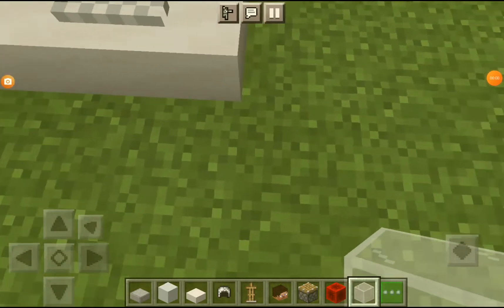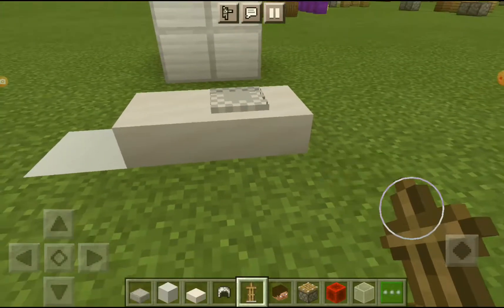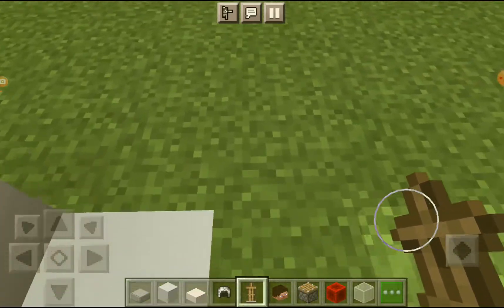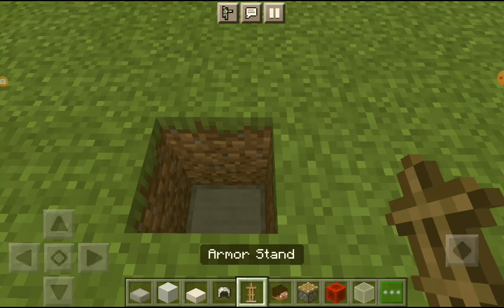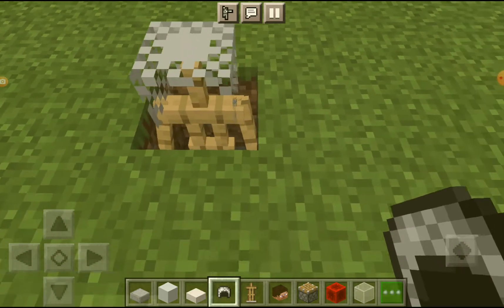Hey guys, welcome back to my channel. Today I'm gonna be showing you guys how to make a chest set in Minecraft so it actually looks like a chest thing. Let's try it out. First you gotta dig a hole, not too deep, add a slab — it can be whatever slab — and add an armor stand. You need a chain helmet and put it on.